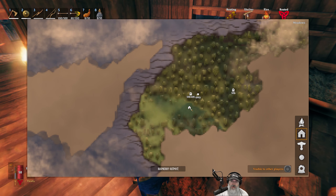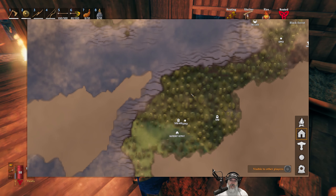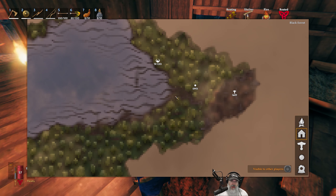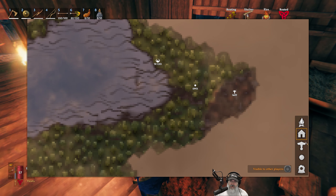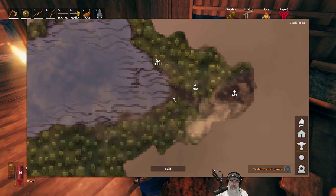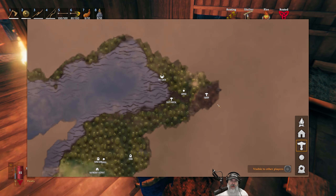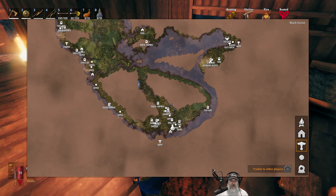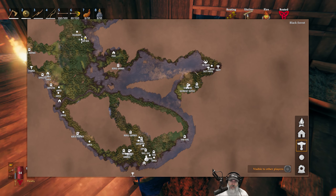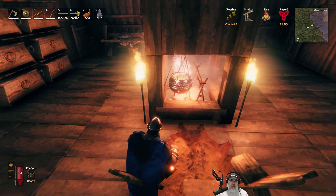I need to update the map. I left the base there but I'm going to rename it the raspberry outpost, because it's that field that had all those raspberries in it. I went ahead and did that tomb and finished it — only got one surtling core out of it, nothing too crazy. I moved the portal up, it's right about here, and this is called the east one portal. I've got it linked up.